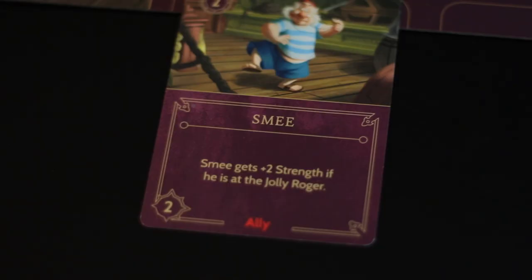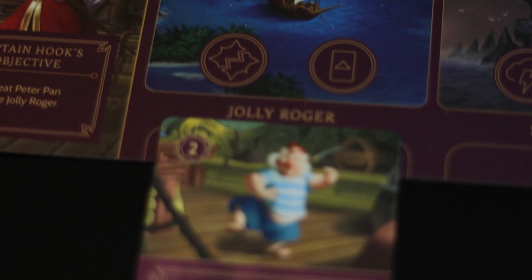You're going to want to play an ingenious device if you don't already have that on the board, and if you already have that on the board, go ahead and play the cannon. Those are two items that cost two power — the most expensive items at your disposal as Hook. Basically, super simple: you get Smee, you play him on the Jolly Roger, you leave him there. That's two power for a four-strength ally, really great, and he's already in the correct position to defeat Peter later.